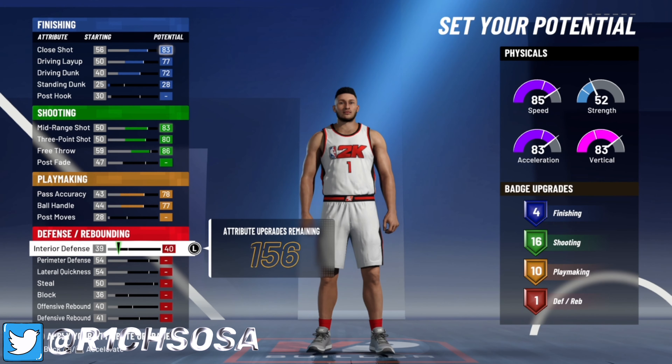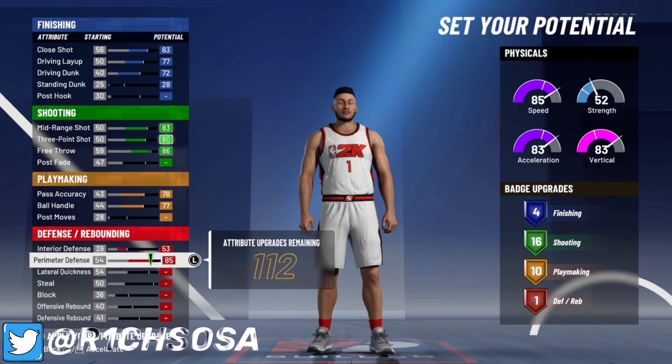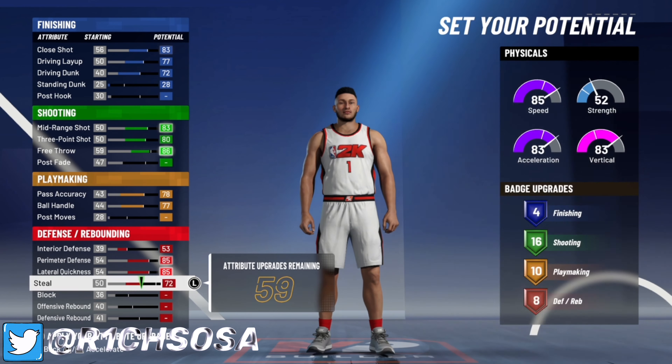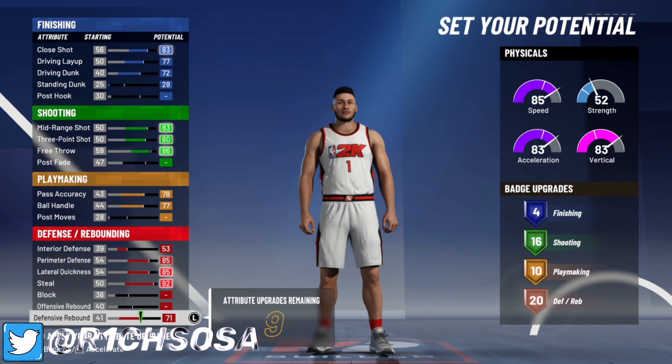For your playmaking, if you want to speed boost you have to max out that ball handle. You don't necessarily need to put up your pass accuracy, but to make this build even better we're going to put pass accuracy to a 78 and max out ball handle to get 10 playmaking badges.